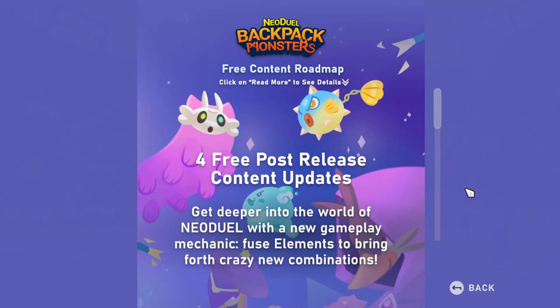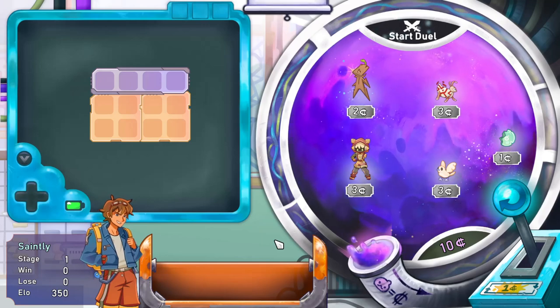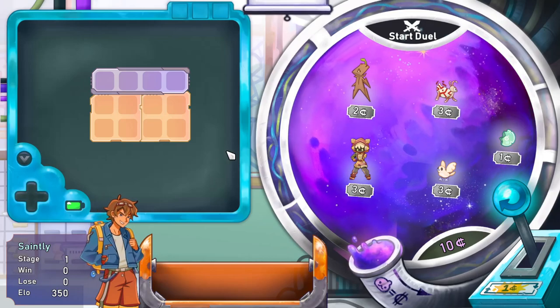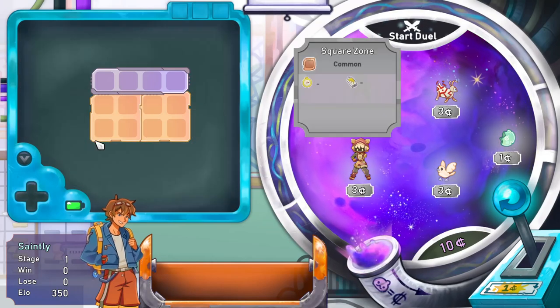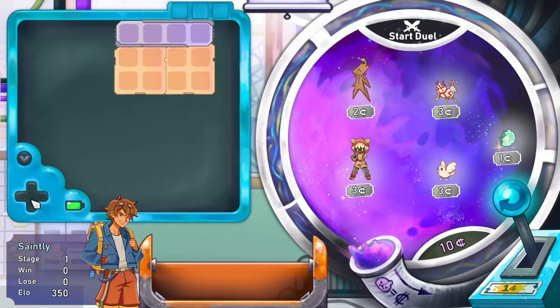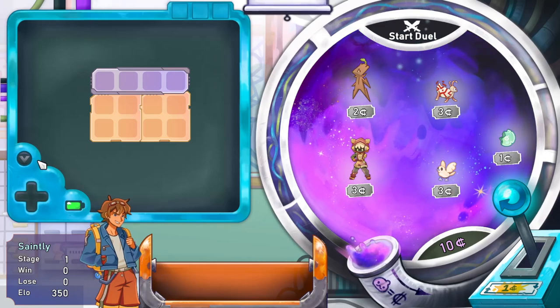All right, enough of this, let's get stuck into it. Here we are - this is the main backpack screen. If you've played Backpack Hero or Backpack Battles this should be pretty familiar. We've got your backpack slots here which we can rearrange as necessary. The HUD is designed almost like a little Game Boy, which is pretty cool. You have an energy usage represented by this battery.